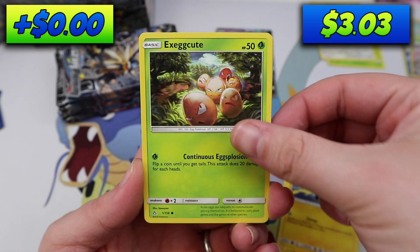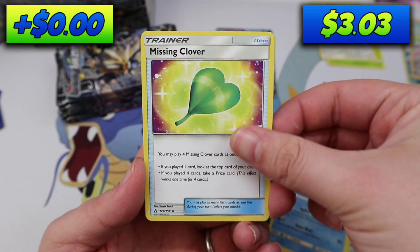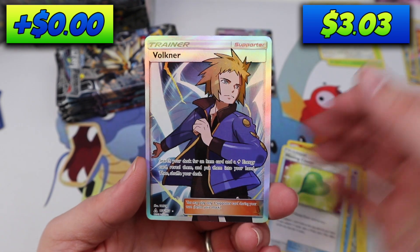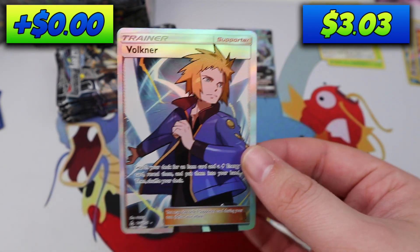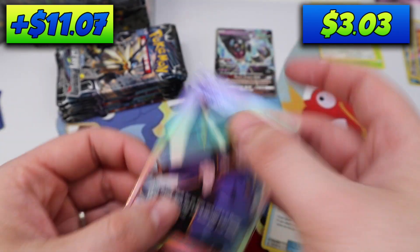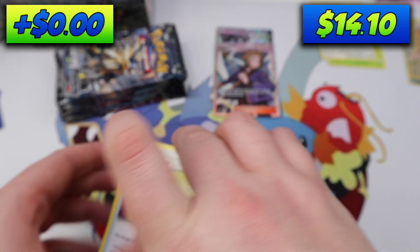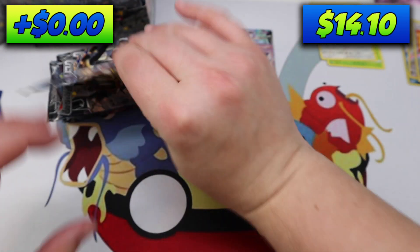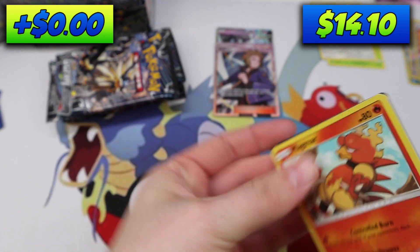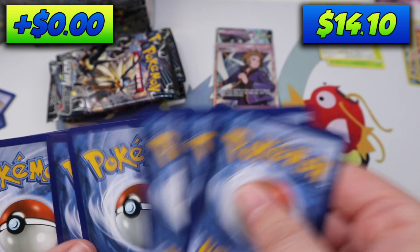Pack four: Execute, Magnemite, Purrugly, Floatzel, Missing Clover, Looker Whistle, and a Volkner Full Art Trainer. Oh yeah! That's my second Volkner. After those two regular rare packs I was kind of worried, but now I am feeling a lot better — that's for sure.